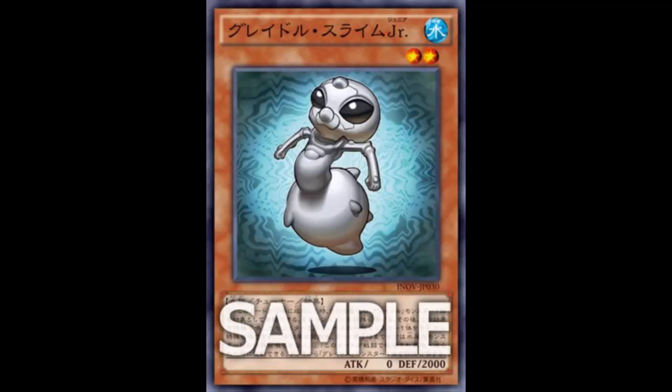Let's look at the effect. When this card is Normal Summoned, you can target one Gradle monster in your graveyard - you cannot Special Summon monsters other than Water monsters for the rest of the turn. Then you can Special Summon one Aqua monster with the same level from your hand. The Gradle synchro monster is the only Aqua-type Water synchro monster I can think of.